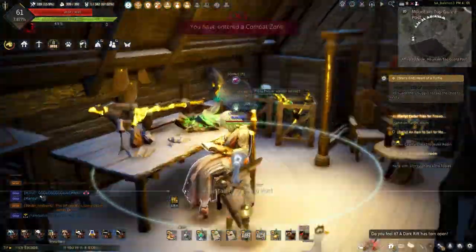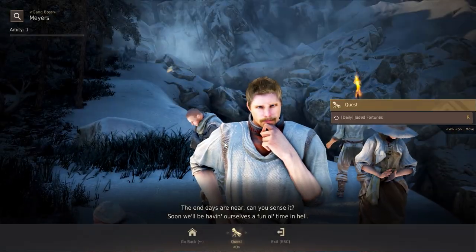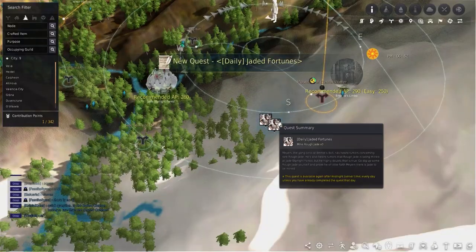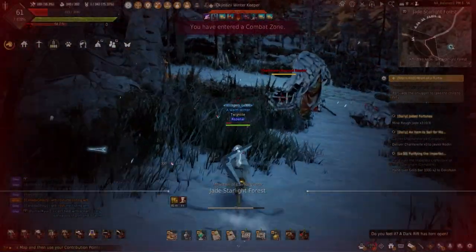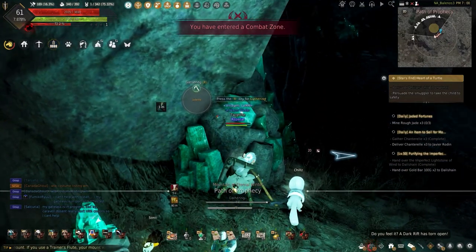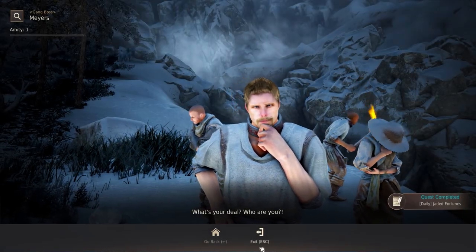After completing the daily, it's on to the last and final daily in Bronte's Bolt. Mayer's has the daily Jaded Fortunes, which has you go to the jade cave in the Mountain of Eternal Winter. Along the way, try not to get caught on a mob or they will one-shot you. Once at the cave, just mine some jade and head back. Completing this daily will finish all the life-scaling portion of the Mountain of Eternal Winter dailies.